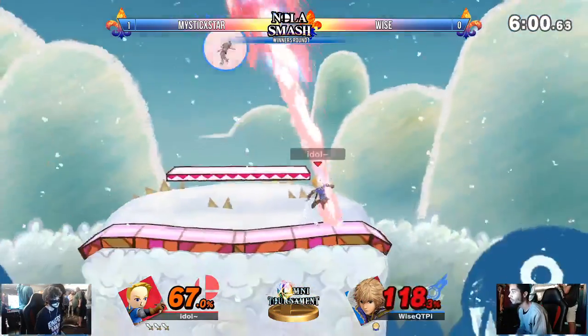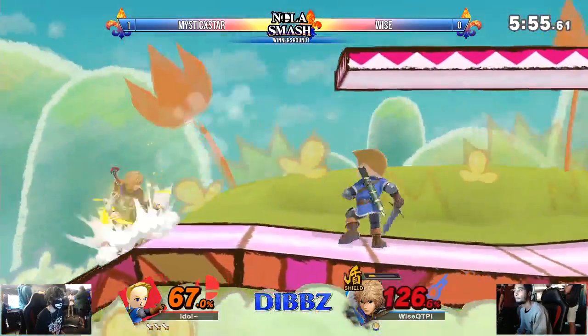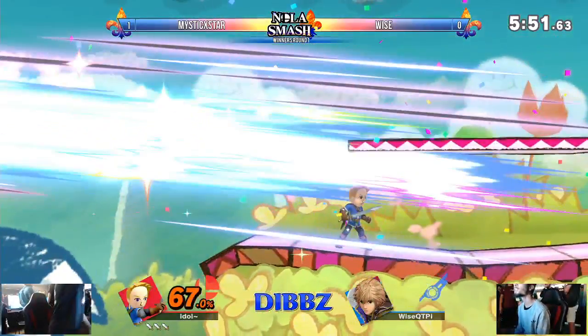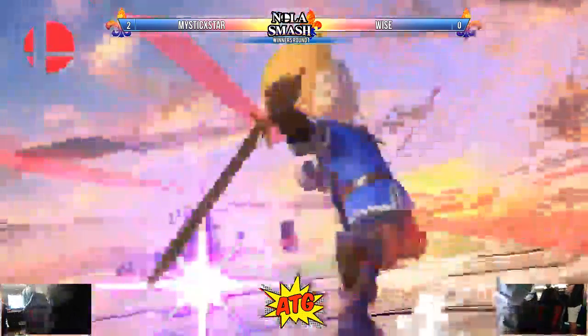He's just gonna get caught swapping to shield — Mystic just pummeling, waiting the shield out. Down smash is gonna hit and he's gonna get that third stock. Mystic moving on to round two, sending Wise into losers bracket.